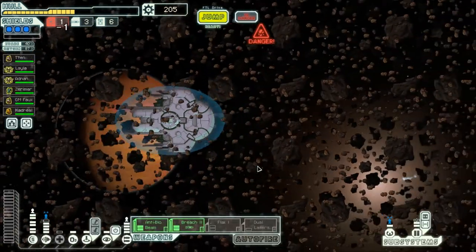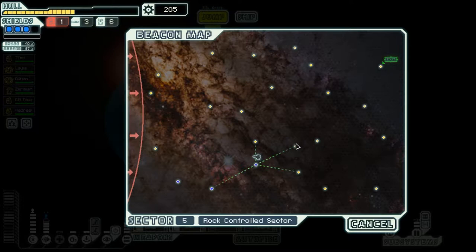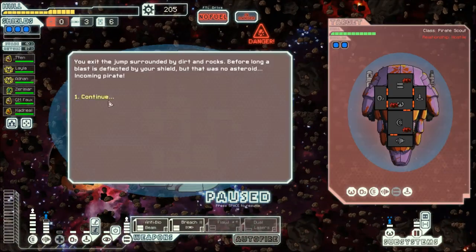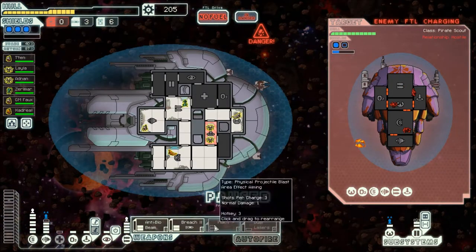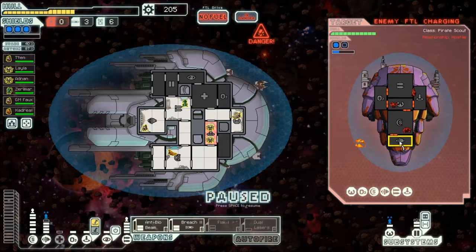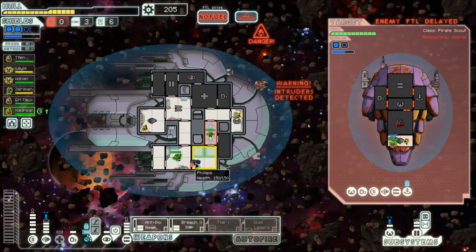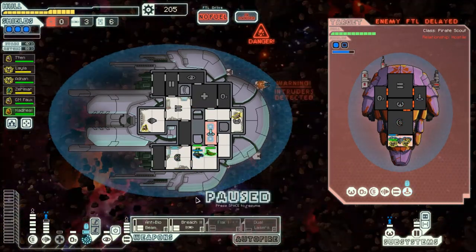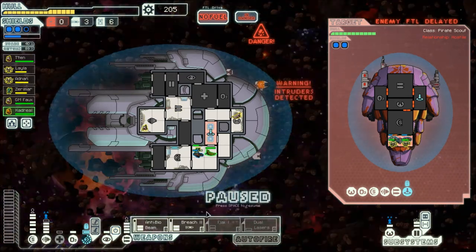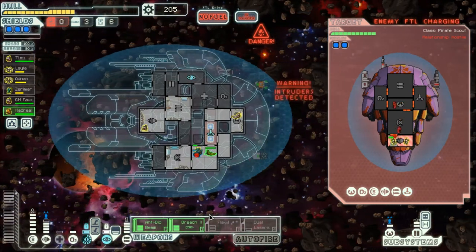We're going to try again — these guys are fully healed. We should probably upgrade our ship with an extra power bar, but I don't see that being a necessity anytime soon. Another asteroid field — I guess they have a lot of those. Maybe it's because it's a rock sector. Oh good, he jumped onto our ship — that's fantastic. Let me send the welcome crew. They use missiles — we don't particularly like missiles, so we're just going to not get hit by them.